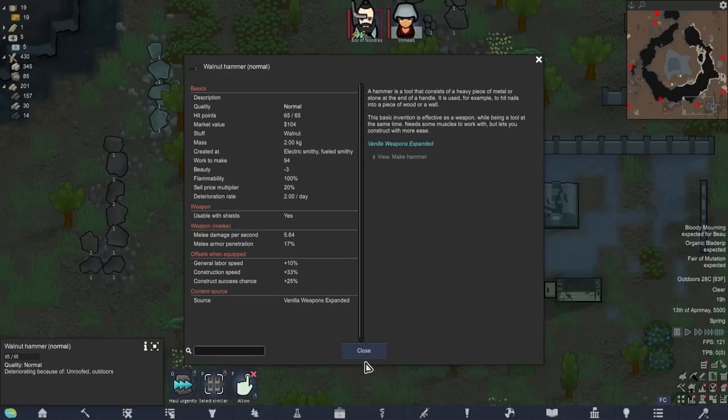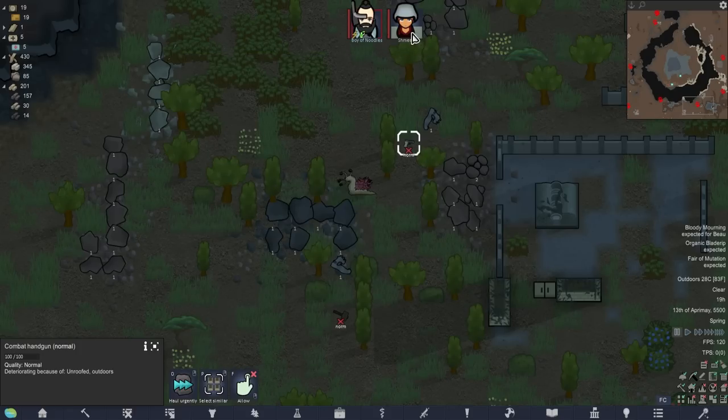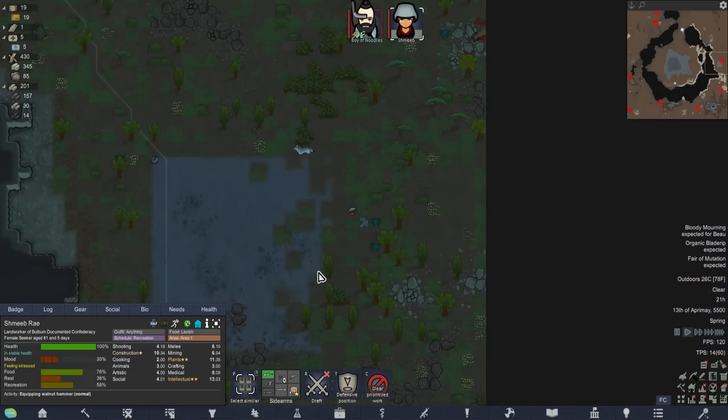We've got a hammer with build speed bonuses - very nice. And then we've also got a combat handgun, which I assume is better than the crap we have currently. We don't have a lot of guns though. Can we equip this? For sure - that's going to help out. And a peril as well. It's a wolf.